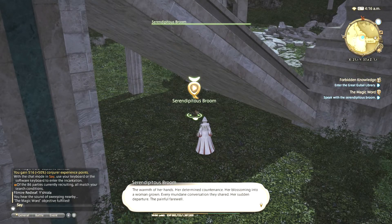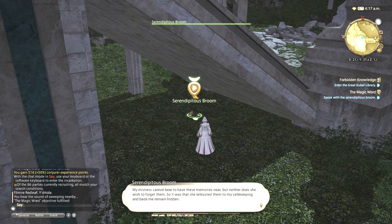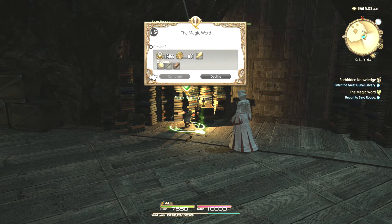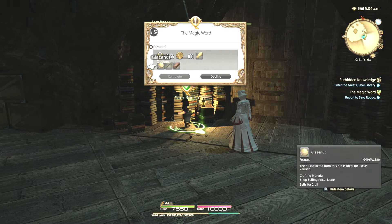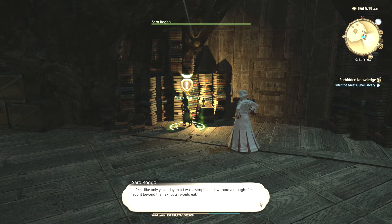Talk to the broom, and you'll learn that the reason it was hidden away is because it safekeeps the memories of Ishtola. Return to Saro with this information, and he'll quickly deduce that he has nothing to offer Matoya — he can hardly become Ishtola and satisfy her desires. Continue speaking with Saro, and he'll explain that he's resigned to his fate, feeling he has nothing to offer Matoya and will soon be transformed back into a regular frog.